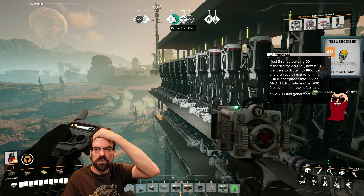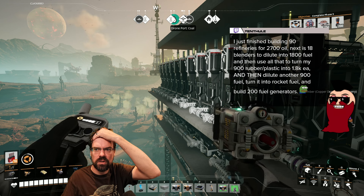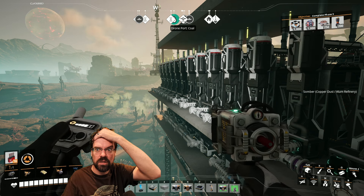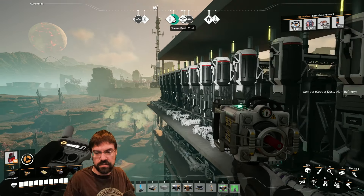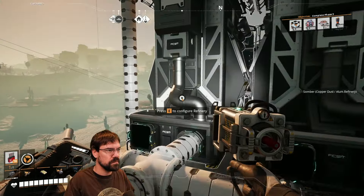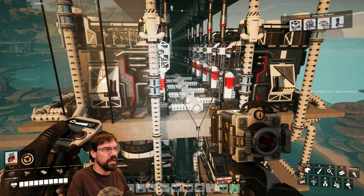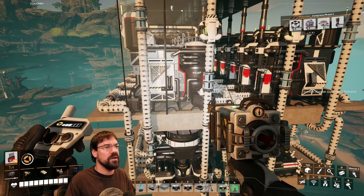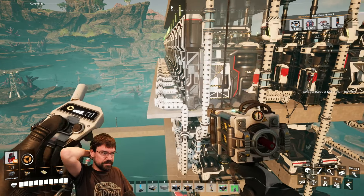Someone in chat just finished building 90 refineries for 2700 oil, 18 blenders to dilute into 1800 fuel, then uses all that to turn rubber and plastic into 1800, then dilutes another 900 fuel to turn into rocket fuel and builds 200 fuel generators. Cool — that's the way you can do it too. How are we going to deal with the excess petroleum or excess resin? I think for now we're going to sink it, but the plan is to drone it back to our base and do stuff with it there — a resin processing facility at our main base.